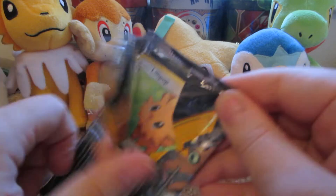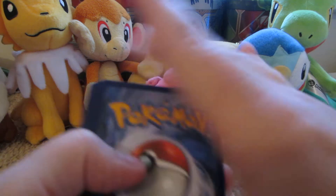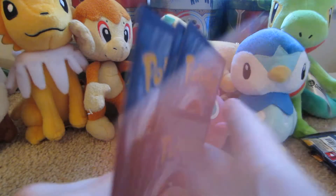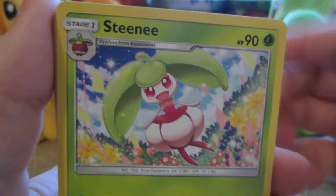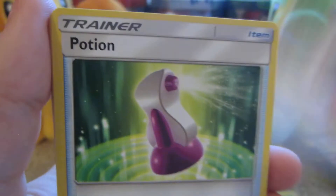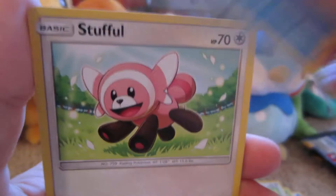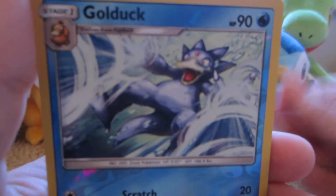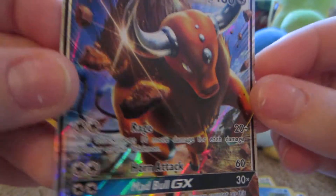Next pack has a Decidueye on the cover. Here we have Water Energy, Steenee, Spinda, Potion, Lilipup, Dratini, Wingull, Stufful, Popplio, Golduck, Reverse — which is a rare — and the rare is a Tauros GX. Lovely.